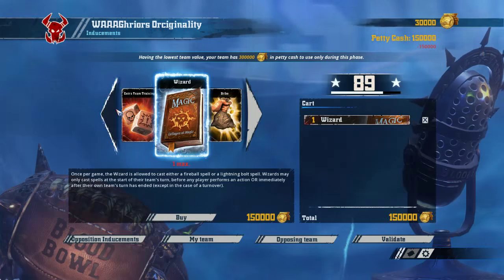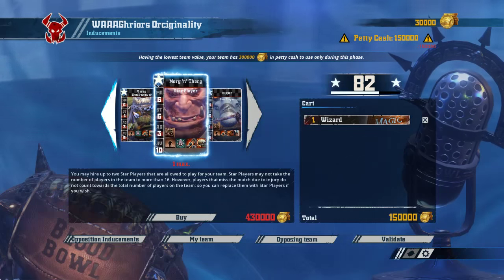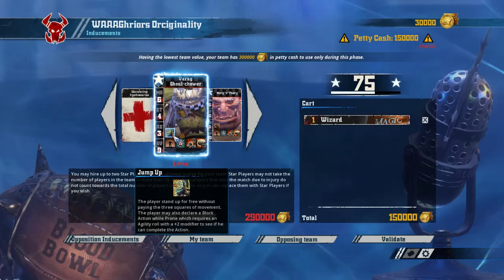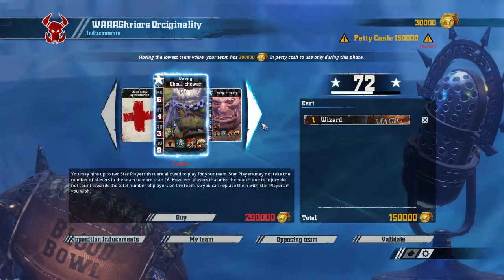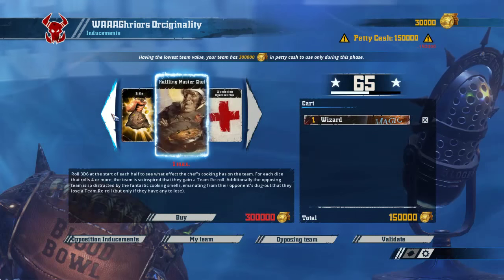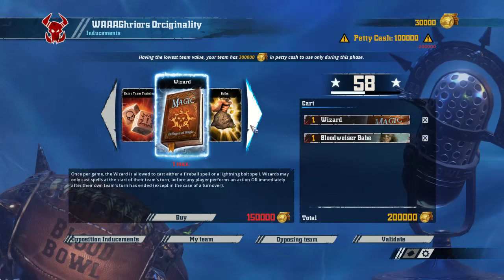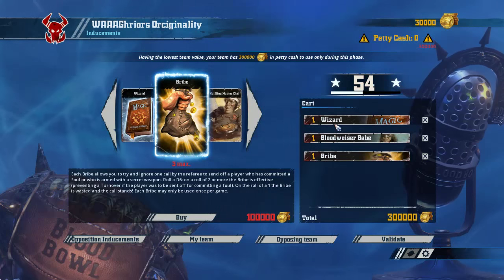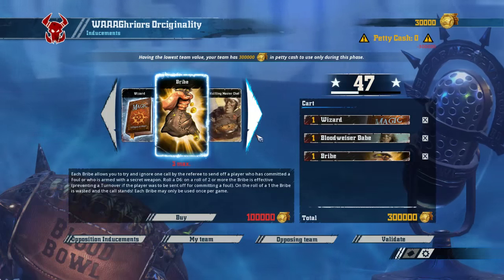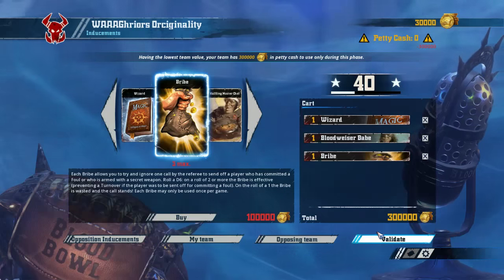We won the Wizard. What star players do the Orcs actually have available? We've got a Varagulchua with Mighty Blow and Jump Up. Okay, that's not bad. Morkanthor, Kripper. And that's it. I think what we will be going for is one Babe and a Bribe. We've got a Wizard, one Babe because we can't get anything else useful, and a Bribe. We don't really need the second Apothecary or the extra reroll, but we might want to foul something. Yep, we are going to do that.